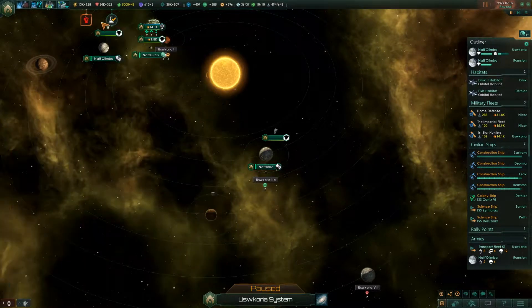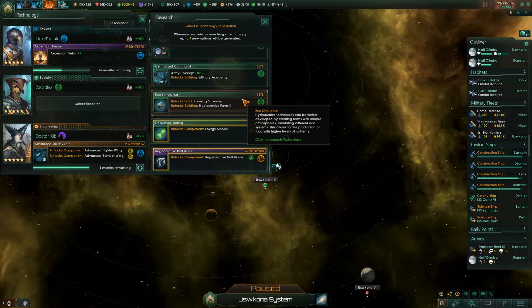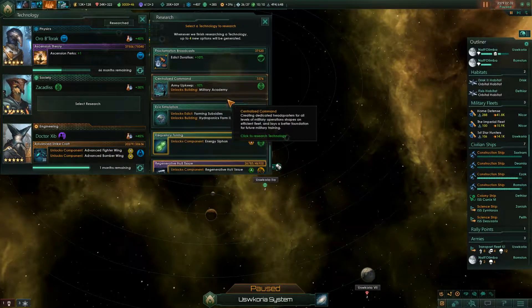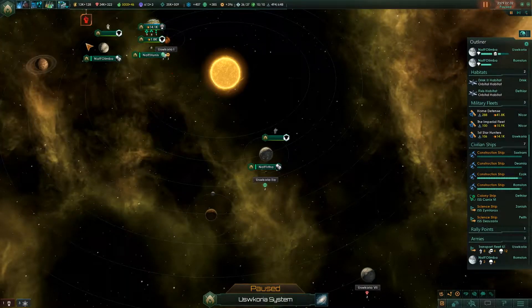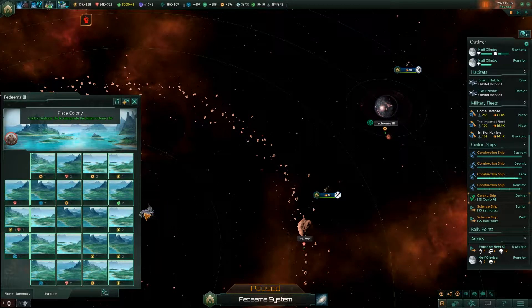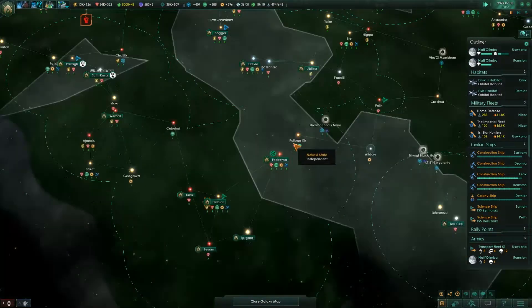Spaceport Death Act finished construction, so that means there are other colony ships hanging around. We finished cheaper war demands — doesn't really help me at this point. Army upkeep, military academy — that actually might not be bad, because we have a pretty large army. Naval capacity would also be good. Let's take the army upkeep for now — it's only seven months. Let's go find our other colony ship and send it over here to start colonizing Fadima Secundus. That sounds like a cool name, sure, go for it.